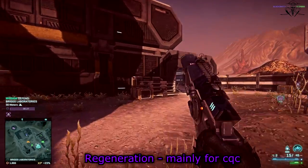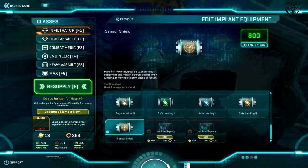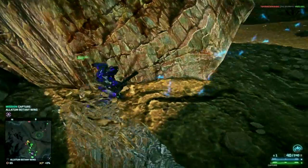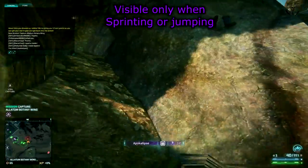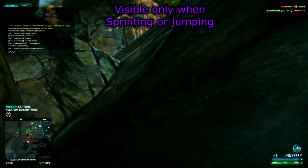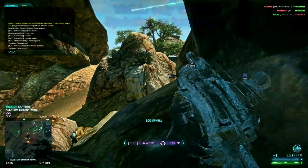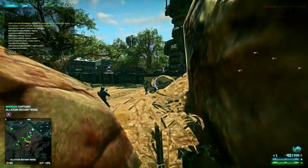The last implant I recommend you to try out is Sensor Shield. This implant prevents your signature from being shown on the enemy's minimap if they're scanning the area with any type of radar, motion spotter, or dart — unless you're jumping, sprinting, or moving faster than sprint speed. And of course if you don't have a silenced weapon and you shoot, you'll still be showing up on the minimap. As the infiltrator class is a stealth class, this is quite important.